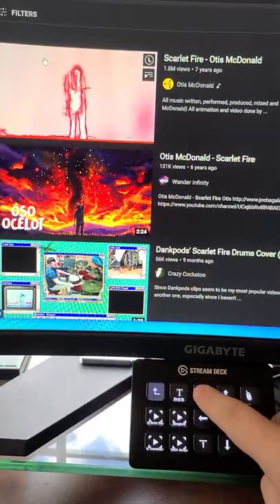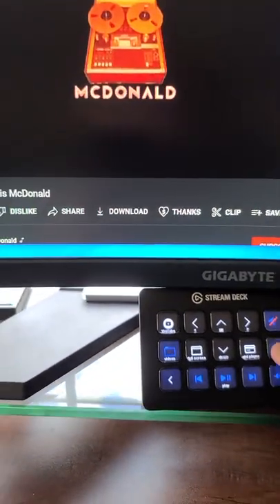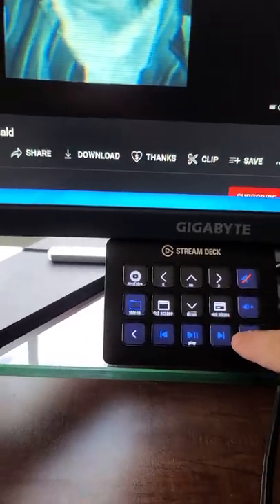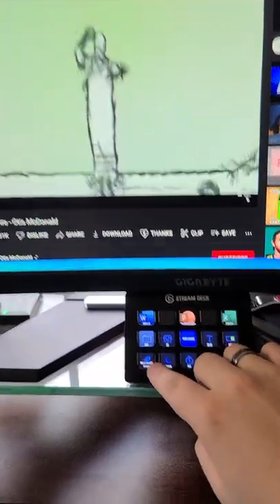We're going to click on it, and we can do all sorts of functions: we can turn on the volume, mute it, unmute it, pause it, full screen it, mini player, turn up the volume. And that's how you do it — let's go back right here and close it.